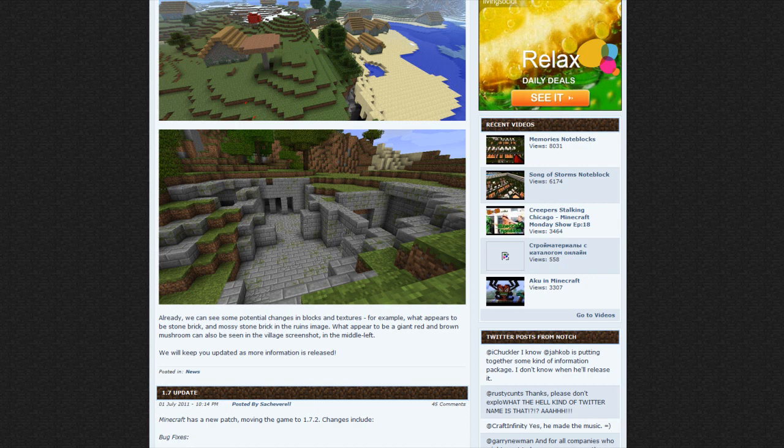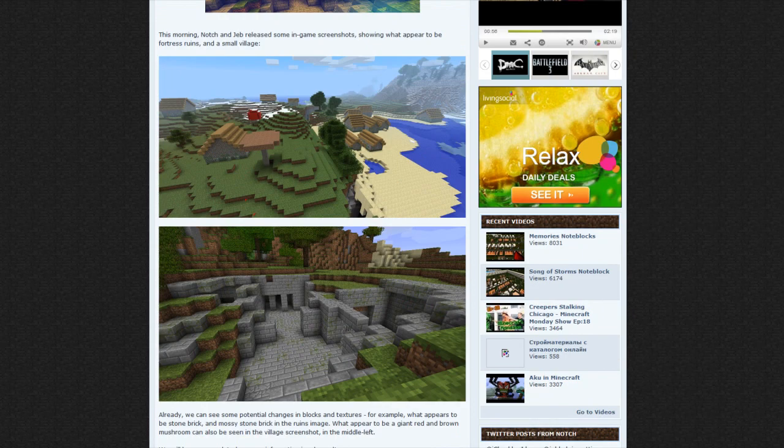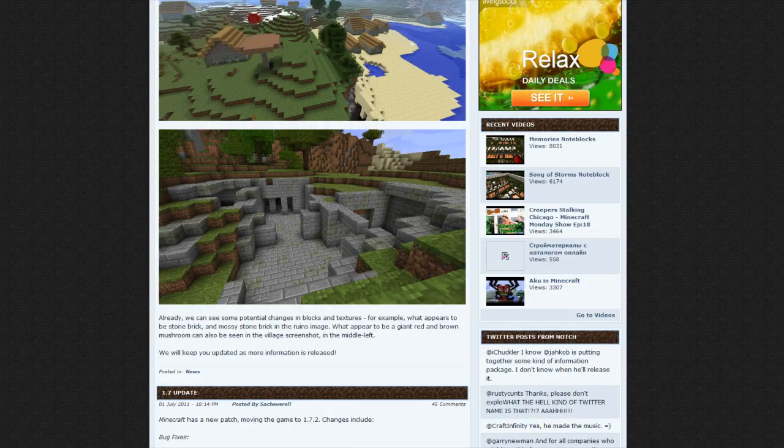For example, what appears to be stone brick and mossy stone brick can be seen in the ruins image. What appears to be a giant red and brown mushroom can also be seen in the village screenshot in the middle left. So these are stone brick ruins — I like that, it's pretty cool. I hope there's some cool stuff inside those ruins, and supposedly those are mushrooms too.